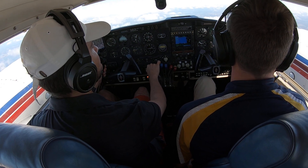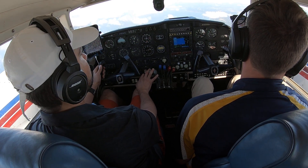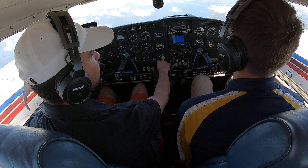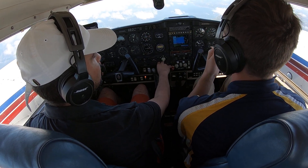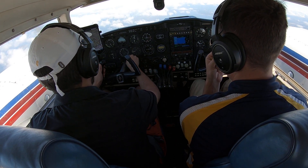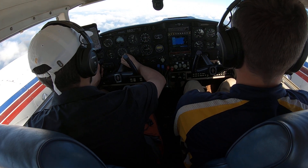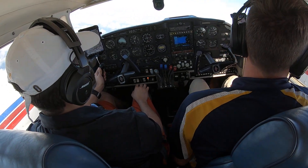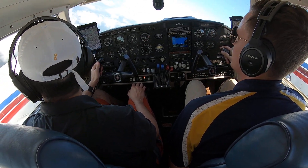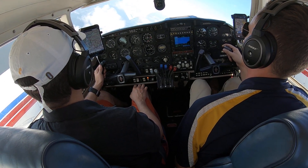We're about to do a simulated emergency descent and an RNAV approach. So that's 25 — you want to bring it back to 23? Keep it at 25 for the simulated emergency descent. Let's turn to the south. Skyline traffic, Twin Comanche 8783 Enki, 5,000 feet over the bay. We're going to be doing a simulated emergency descent, then a practice approach into RNAV runway 01.